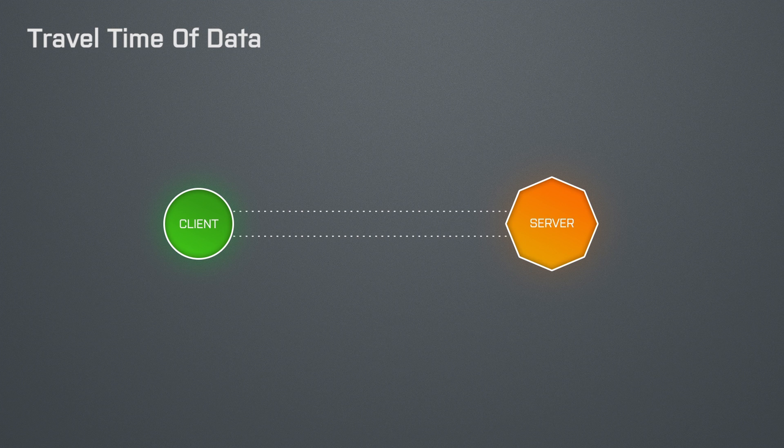So when you play online then your game and the server obviously need to exchange data. When your game sends a data packet to the server then this packet needs some time to reach that server. How long it needs depends on how far away you live from that server and if you use a copper or fiber internet connection. The travel time of the data is not affected by your upload and download bandwidth.